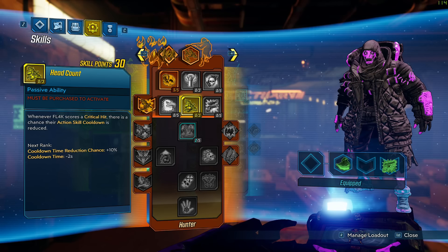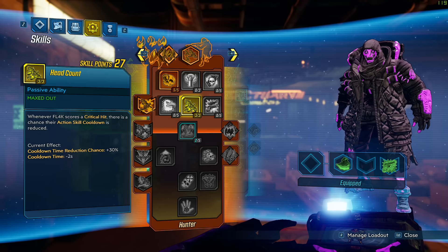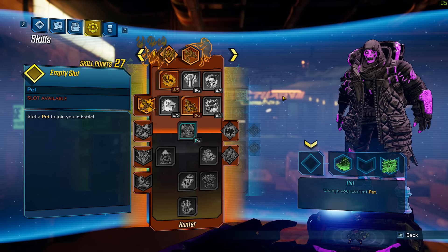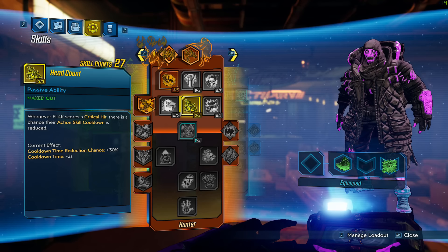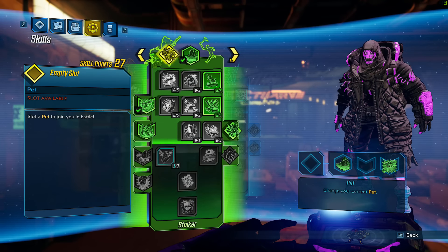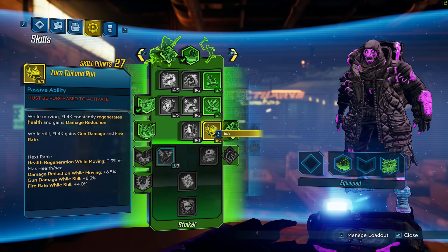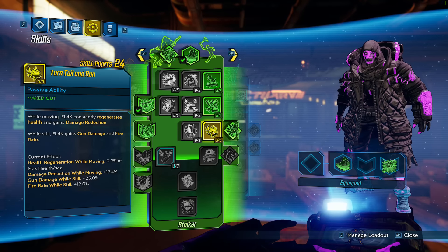Then we're going to put three points into Head Count. The reason we want this early is because while leveling we want to get our Fade Away cooldown reduced fast and get into the routine of using higher RPM weapons and landing crits as much as possible to get our cooldown back.